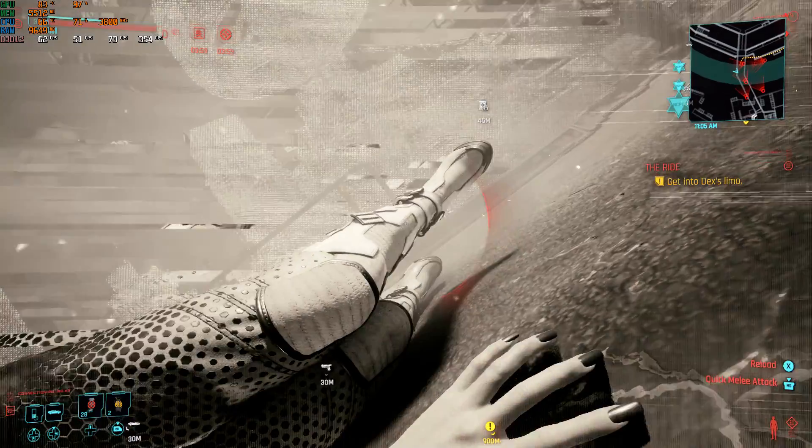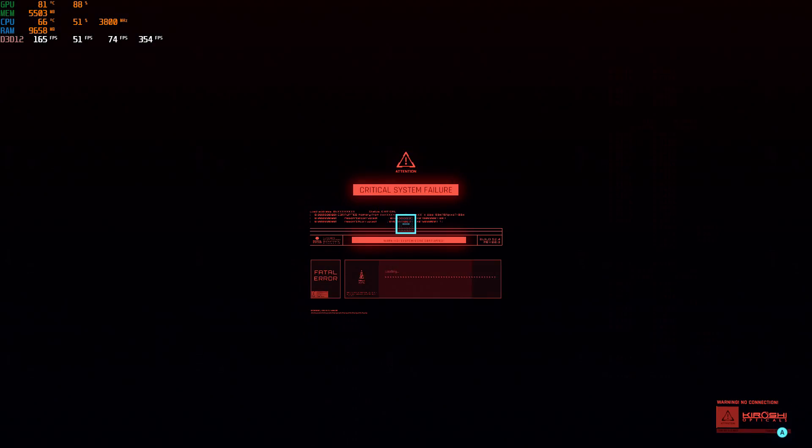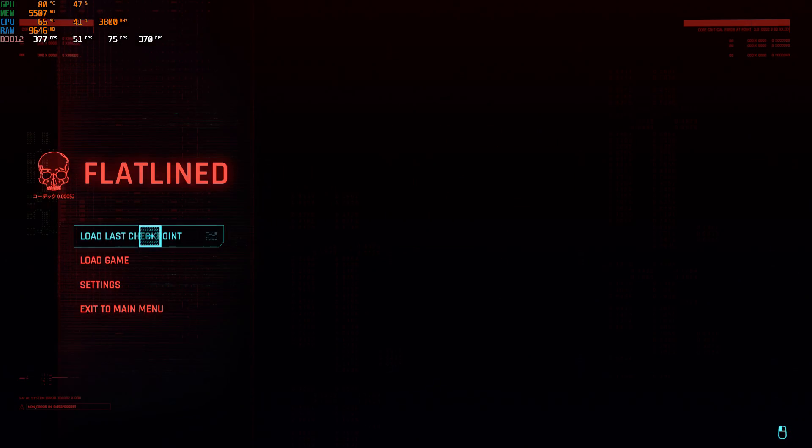We are losing a few frames because of the fact that I'm recording this video. Hope this helps you. I recommend following my settings here: put everything to max, turn off the post-processing effects, turn off the ray tracing, and set your population density to medium. You're going to have a marvelous time performance-wise, even on a low-end RTX card like a 2060.